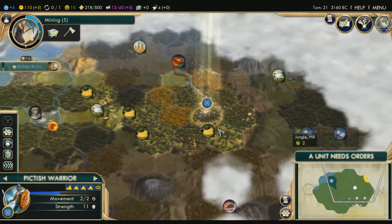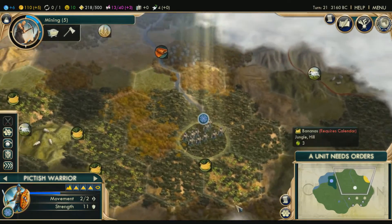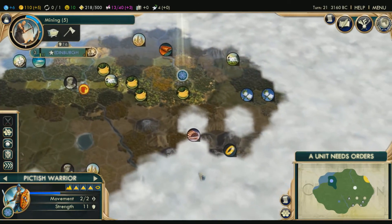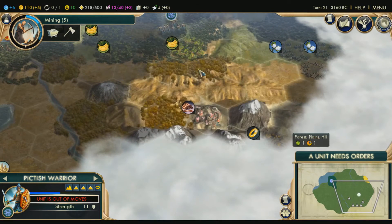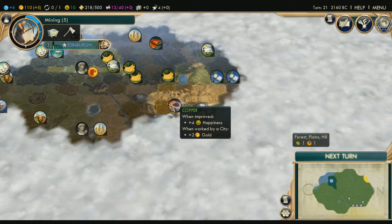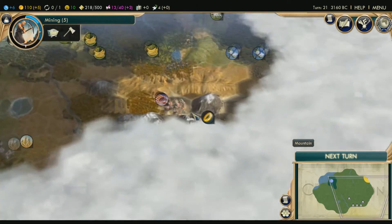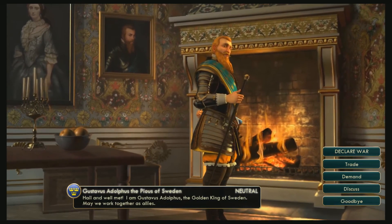These guys are done — their orders are complete. There's another civilization right there, which isn't too good, because I want to get this in my civilization. I kind of want to make it so my second city when I settle is over near here, because I want this copper and this gold. But it's kind of separated by mountains, so it's going to be kind of hard.